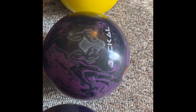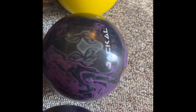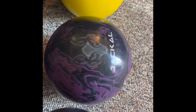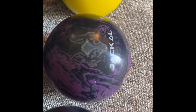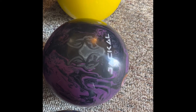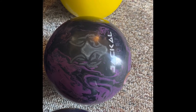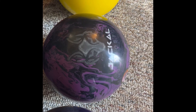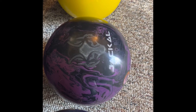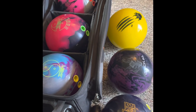The only thing I haven't tried on this ball yet was 4k fast, so I put the Jackal Ghost at 4k fast today. I've got practice tomorrow before leagues, so I'm going to take it and see what it does. Hopefully it finds that happy medium I'm looking for. If not, I'm going to have to buy another Ghost and have the 2L's layout drilled on it, or get this one filled and re-drilled — I'm not sure yet.